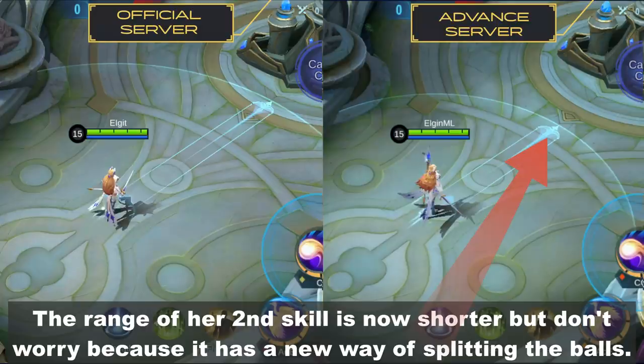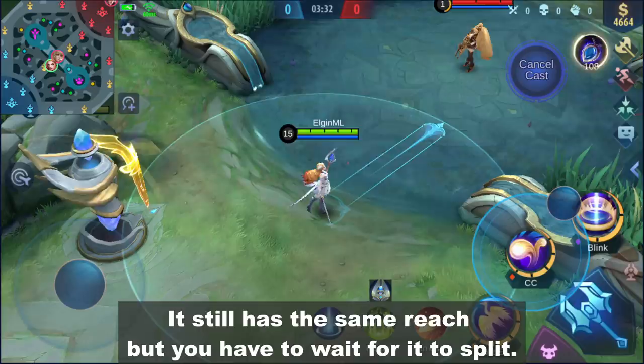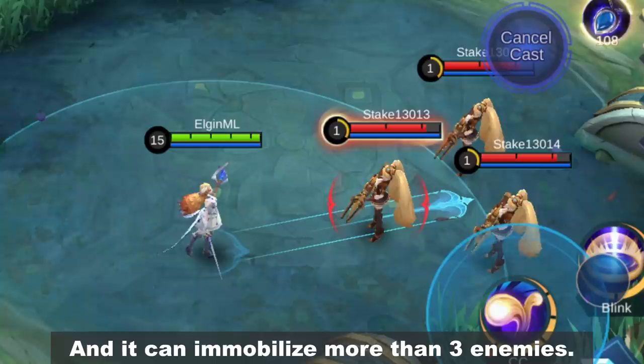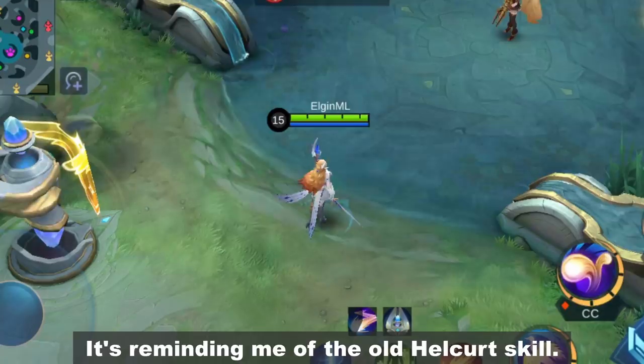The range of her second skill is now shorter, but don't worry because it has a new way of splitting the balls. The old one splits sideways, while the new one splits into four directions. It still has the same reach, but you have to wait for it to split. As you can see, it can reach past the tower. The new one is better in terms of teamfights because it can reach the back line, and it can immobilize more than three enemies. The new second skill also has an annoying sound effect — it's reminding me of the old Helcurt skill.